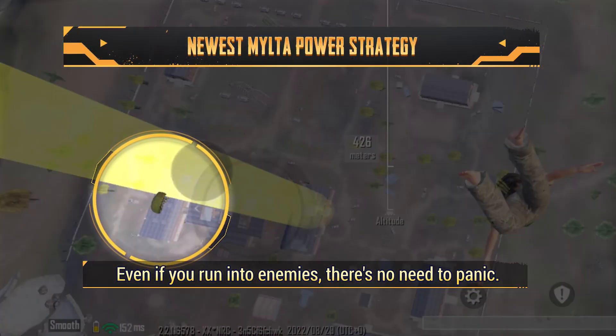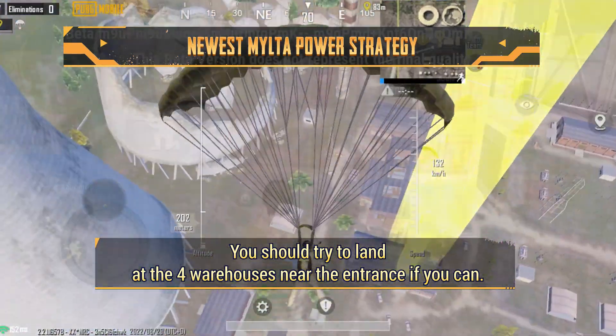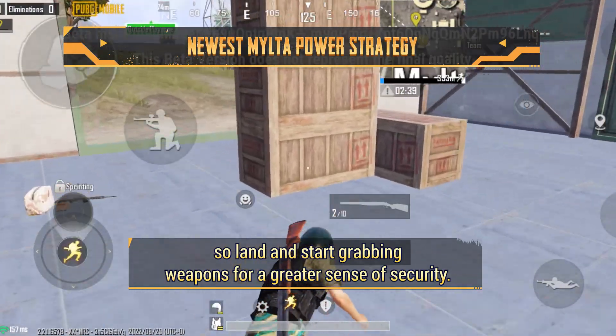Even if you run into enemies, there's no need to panic. You should try to land at the four warehouses near the entrance if you can. Supplies are in plain sight here, so land and start grabbing weapons for a greater sense of security.